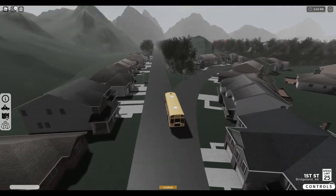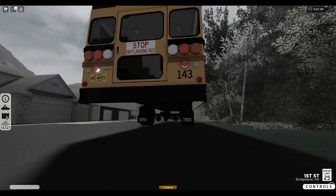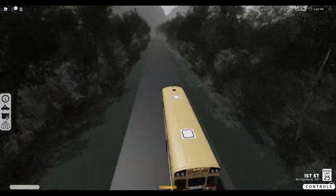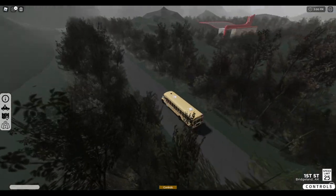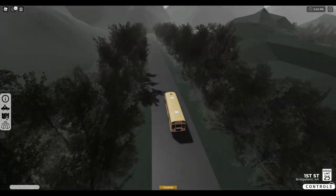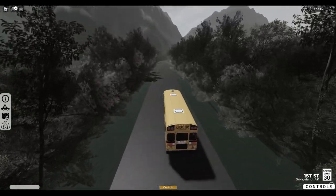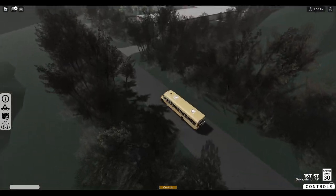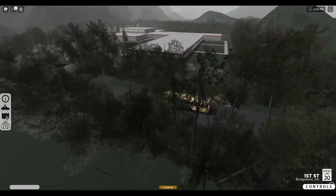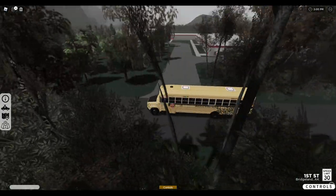We'll go straight — hopefully that'll take us somewhere. Try to get a thumbnail. That building right there tends to pop up in all of ABC's games — weird, but okay. We're going to make a right right here. Oh, that's another school — elementary school. Interesting. Very nice looking school.